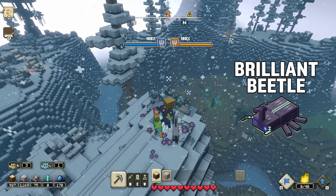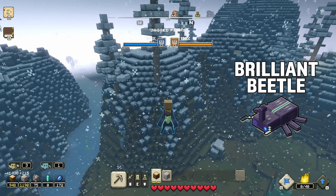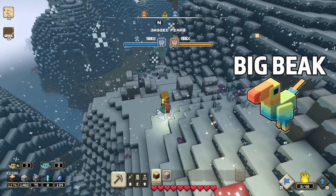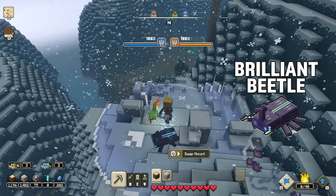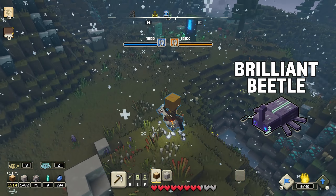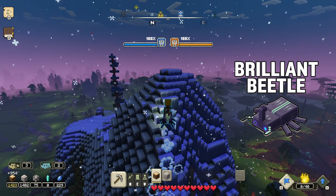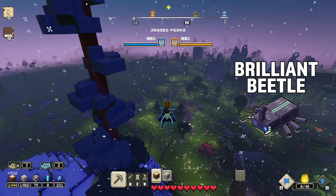It can still fly and get pretty far with its floating. Comparing it to the Big Beak, the Brilliant Beetle has extra advantages including moving faster over water, climbing structures like walls — which is great for PvP — something the other mounts can't do, giving it a big advantage overall.